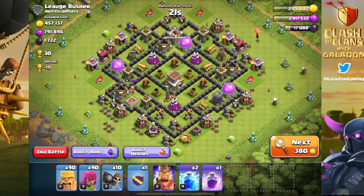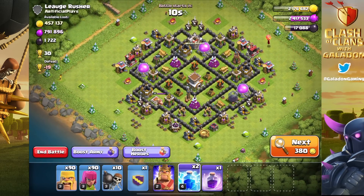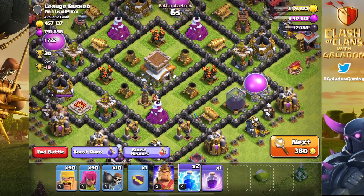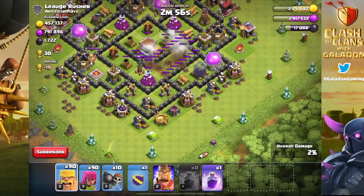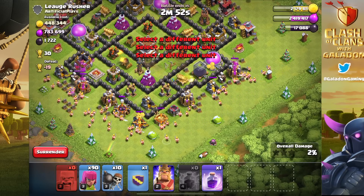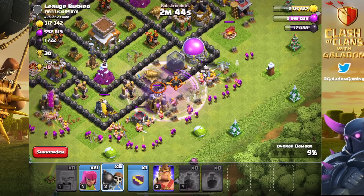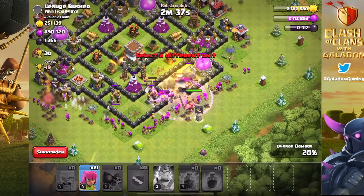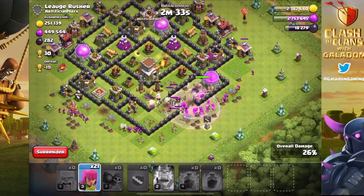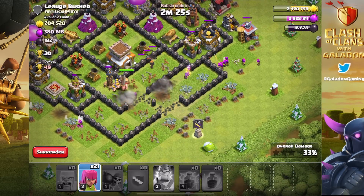Now, League Rusher — whatever this guy's name is — these bases, let me tell you. Finding Town Hall 8s with these massive amounts of loot available is exciting and a lot of fun. It's a challenge because there's no chance I'm going to three-star this thing. But again, basic Barge Plus strategy: lightning spells, barbs, archers do the rough funneling, and the Barb King goes down the left-hand side. Thank you again to League Rusher for placing all your dark elixir on one side of the base — something we will not be doing with our own base designs.